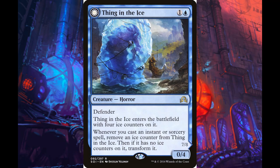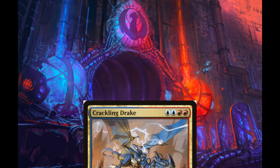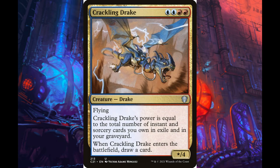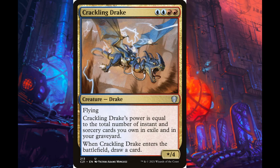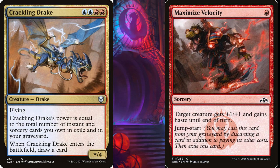Next up is Thing in the Ice. Thing allows you to slow down aggressive decks and can help you quickly turn the corner after it flips. The last big threat is Crackling Drake, which used to be the second most prevalent threat in the deck but is now mostly used as a large single-shot kill in the mid to late game. Most Phoenix decks run a single Maximize Velocity to combo-kill decks that tap out, getting in for 20-plus damage.